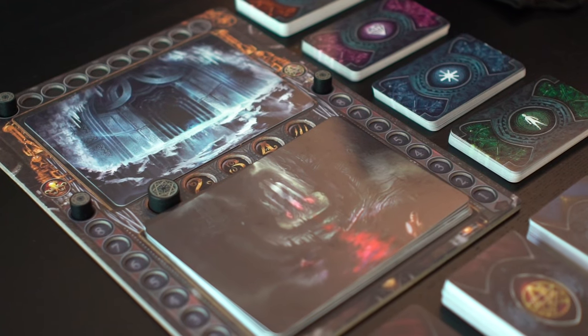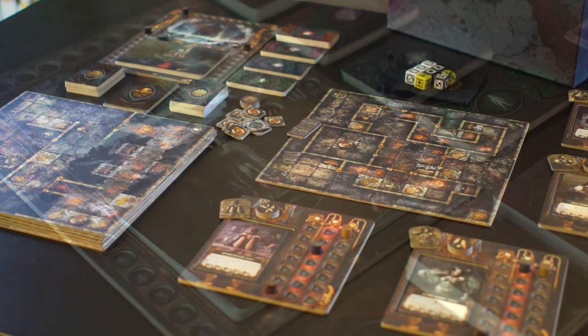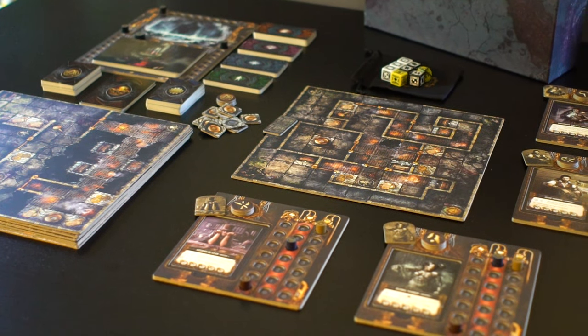Makina Arcana is played in rounds, with four phases in each round: the explorer phase, the spawn phase, the horror phase, and the monster phase.